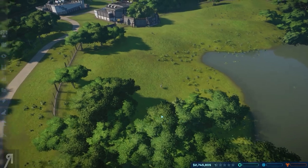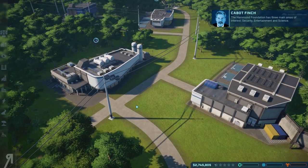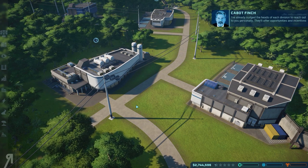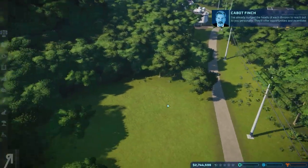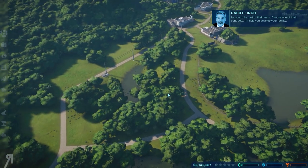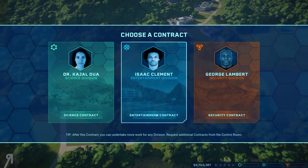And there's our first little dinosaur. The Hammond Foundation has three main areas of interest: security, entertainment, and science. The heads of each division will reach out to you personally. They'll offer opportunities and incentives. Choose one of their contracts — it'll help you develop your facility. You can tell from Mr. Finch that he was not a big fan of the entertainment division. So I'm going to take entertainment just because of that disdainful inflection.